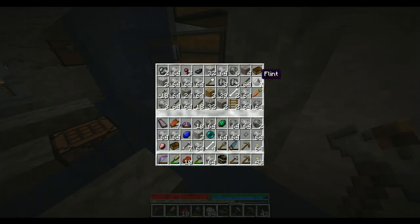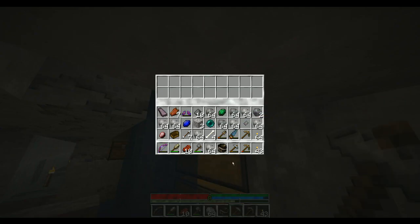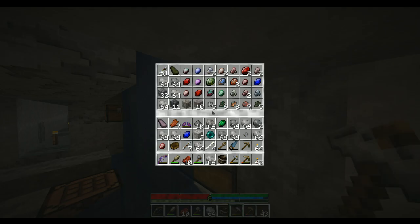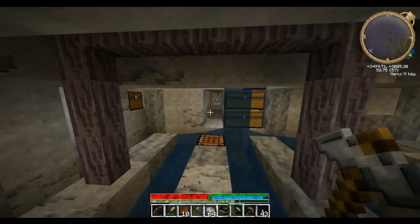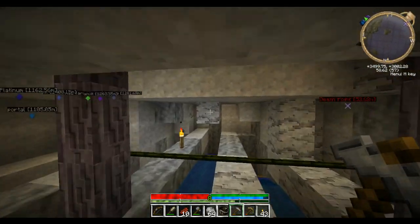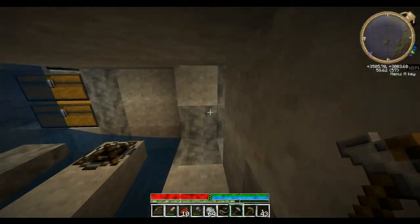We gotta get the stuff, we gotta get an advantage somehow. I don't have any logs at all - I'm looking in a chest, forgetting that I can't look inside a chest for a log, that's not gonna do much. So that's the current plan of action.